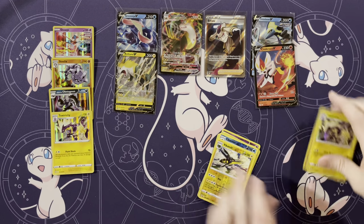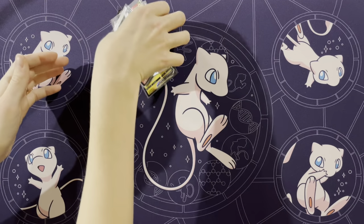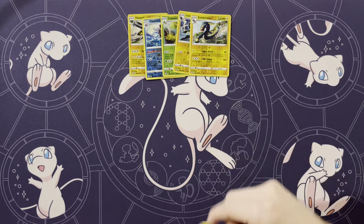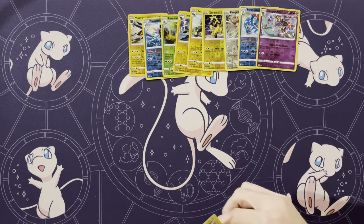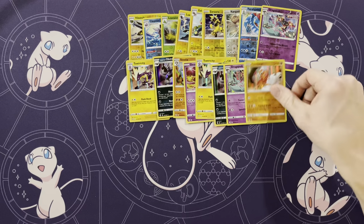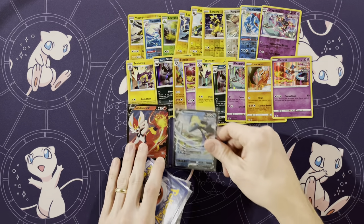I'll let you take all the good stuff. We've got a lot of reverses and a lot of holos — nine reverses, nine holos with three repeats. Usually you get six holos. Usually when you start getting above six holos, it eats away at your Vs.